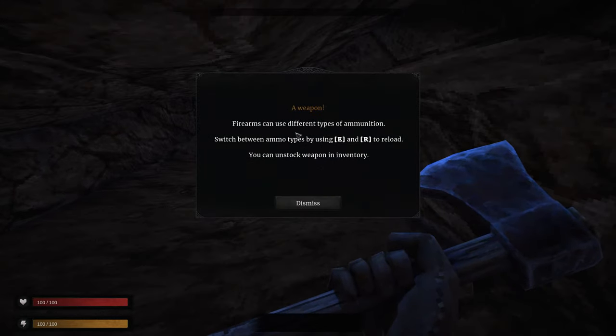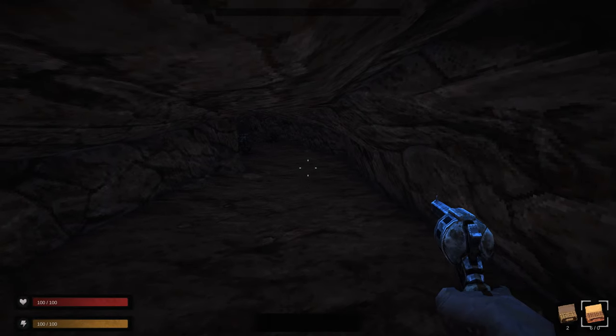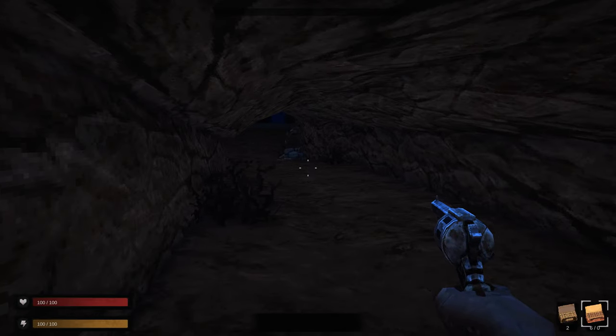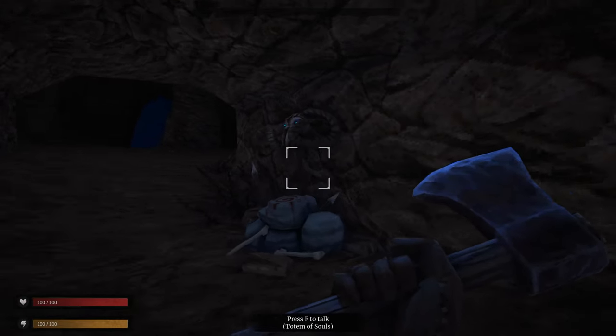A pistol! Firearms can use different types of ammunition — switch ammo types by pressing E, or R to reload. You can unstock a weapon in your inventory. So we got a nice revolver. Not that we probably want to use it right away — we've got two types of ammo, switching in the bottom right.